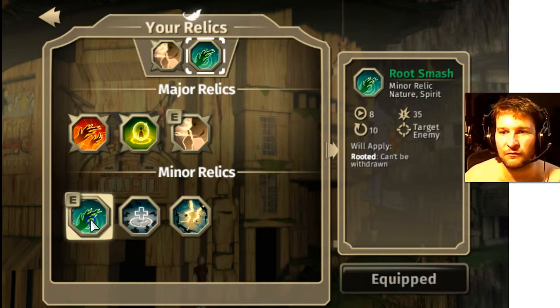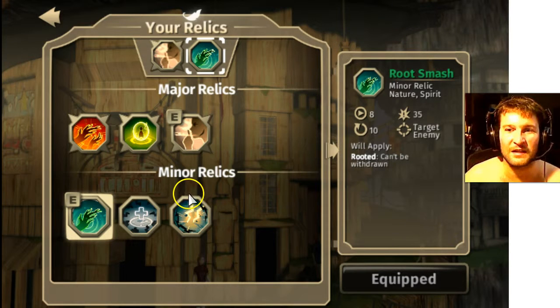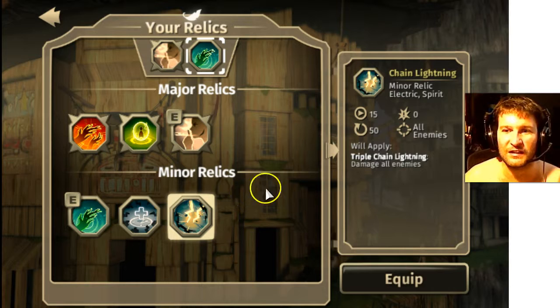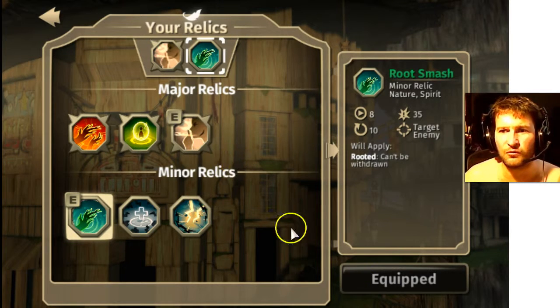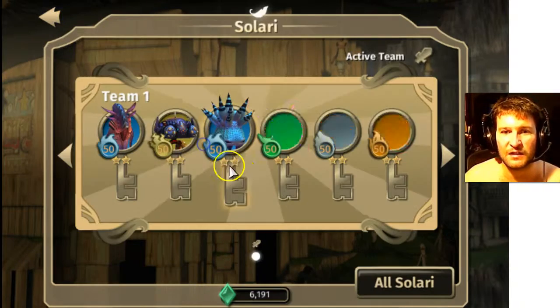So you've got to mend and bend to your relics. The only one I really like out of these — the root smash is pretty good. It's a low cooldown, low boot-up time, decent amount of damage, and it's nature. Nature is very, very important. There's not that many nature skills out there, so it's between that and chain lightning. Chain lightning does a lot of damage, has long boot-up time, but it hits all enemies. Let's keep the root smash for now and see what we have in our team.